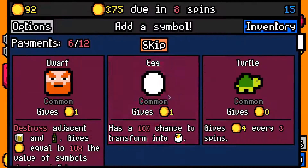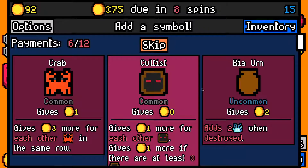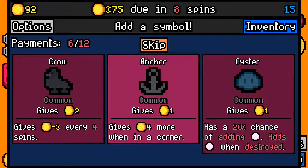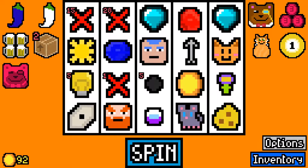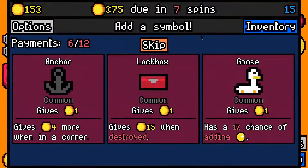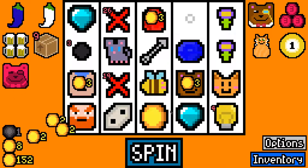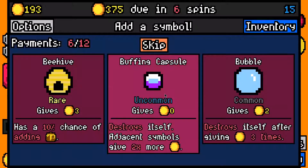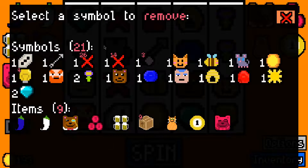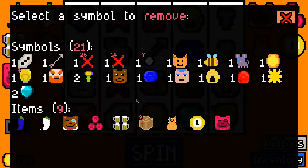I'll take a buffing capsule. I'll skip everything here. I'll take a cheese, and skip everything else here — could have pivoted into cultists, I think we've seen four of them so far. 62 on that spin. A lockbox — a beehive is great, that really fits into what we're doing. At this stage I will take bees from now on I think.